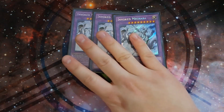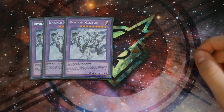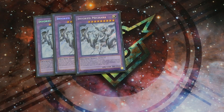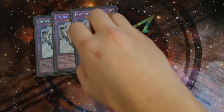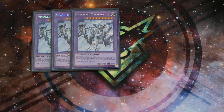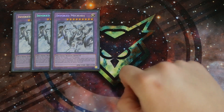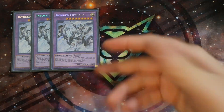For the extra deck: triple Invoked Mechaba. You're going to go into three, I'm telling you right now. With the triple Artifact engine and cards like Fairy Tail Snow against the mirror matchup, you're going to be going to three Mechaba. This card is the best fusion monster in the deck because it is an ultimate Providence. The really good thing is that it banishes and does not target. So if Kirin tries to activate its effect, you can activate Mechaba's effect, send a monster to the grave, and banish the Kirin. The fact that it banishes and doesn't destroy is really good because cards like My Body as a Shield will be completely useless against Mechaba. It's a 2500 beat stick and with Aleister in hand it becomes 3500, which is really strong.